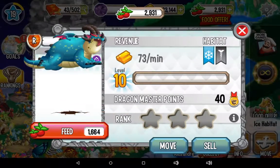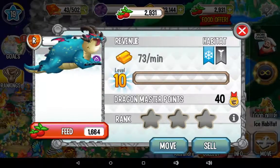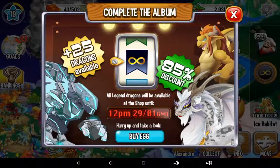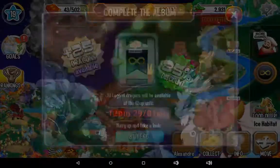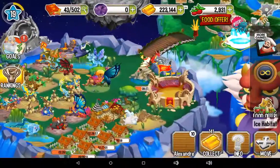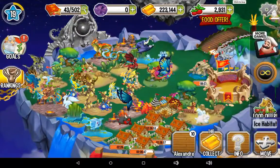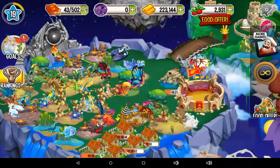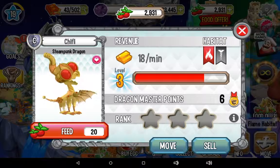I don't think you can breed it normally, so you have to buy it from the shop. Right now everything is like 85% discount, and 25% of the dragons are eligible to get. Today we got the steampunk dragon — I accidentally bred him and I fed him.